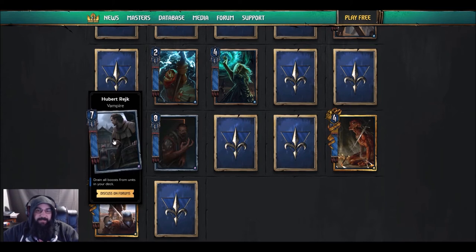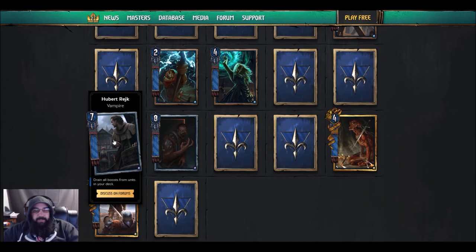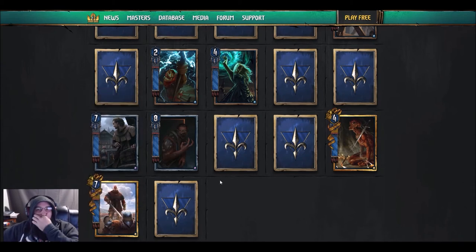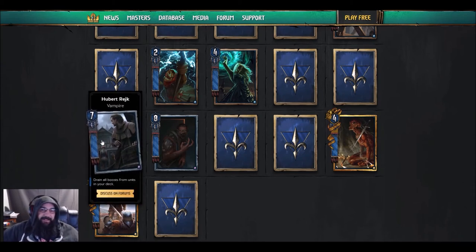If he works the way they said on the stream he's going to be so good against neckers — oh my god. I can't wait to play a bamboozle game where I just play Full Test, then throw out Thaler and they're like 'okay,' and then he drops a 48-strength unit. We'll have to wait for clarification on how this one works.